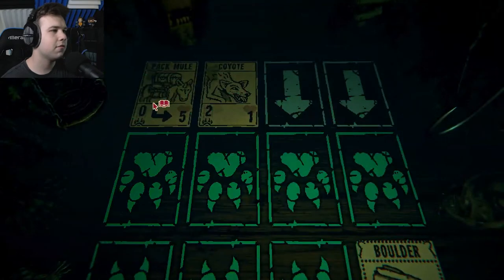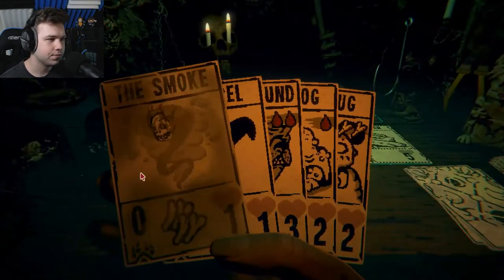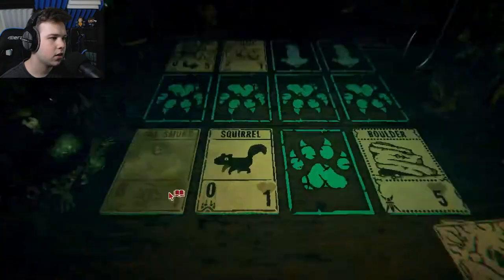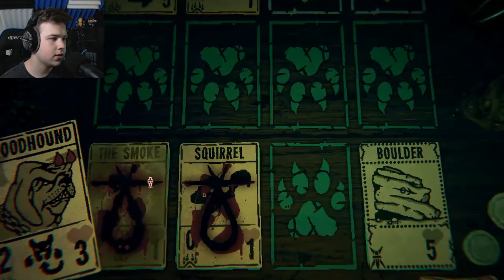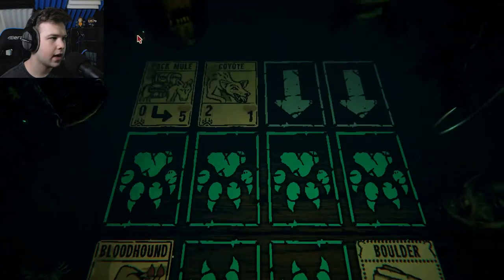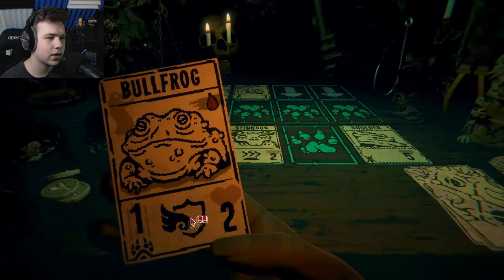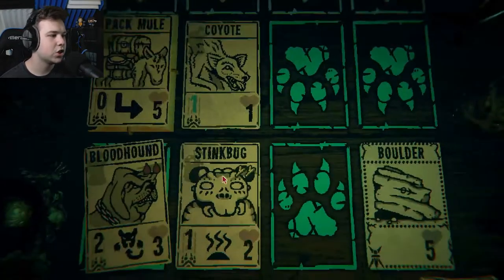Stand in the way of me gold be darned! We have the pack mule, we need to murder him. Coyote, hmm - oh I got it! Watch this play - you're not ready for this. We're going to put the bloodhound in front of that guy there, the pack mule, and then we're going to put the stink bug here because we just sacrificed and got coins. Then he won't dodge in front of the damage and we should be all set.